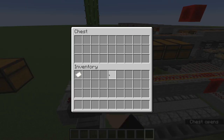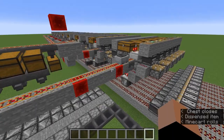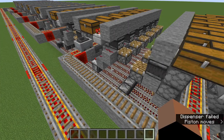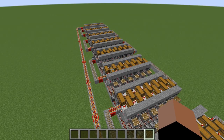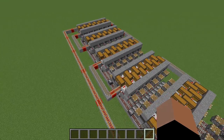I've got this input chest over here. You put the item in there, it puts it into a minecart, and the minecart travels around this loop. The minecart has paper in there and then four other placeholder items, so only matching items can get sucked into it.